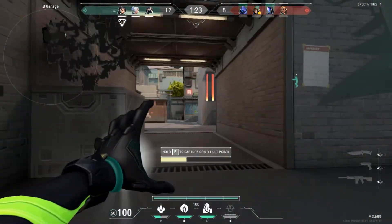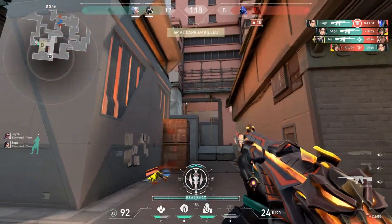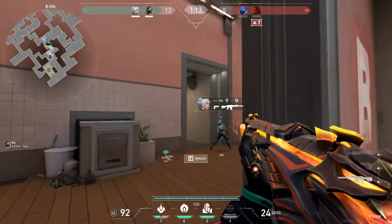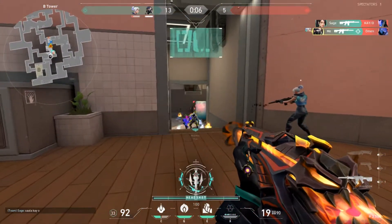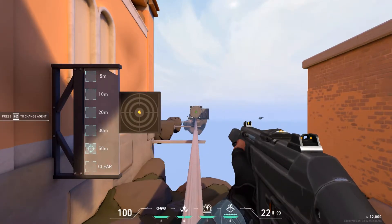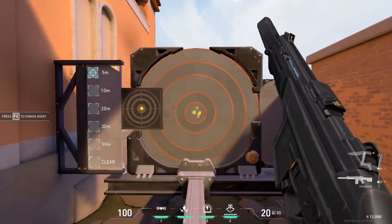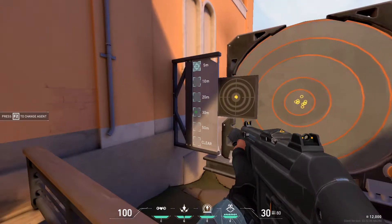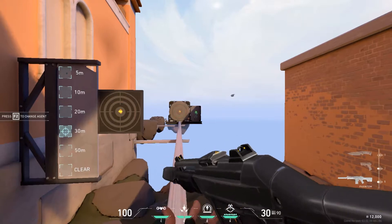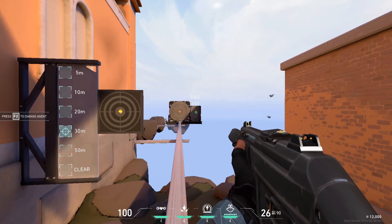If your shots miss when you're under 30 meters with a rifle, it's either hit registration, RNG spray, or something else. Above 40 meters, you can blame inaccuracy. I was addressing bullet inaccuracy in Valorant and why you might miss a shot at long range. If you're taking fights greater than 40 meters with rifles, don't forget to ADS if you're trying to hit the head especially — otherwise your shot might just miss and you could lose a crucial round. See you all next time.